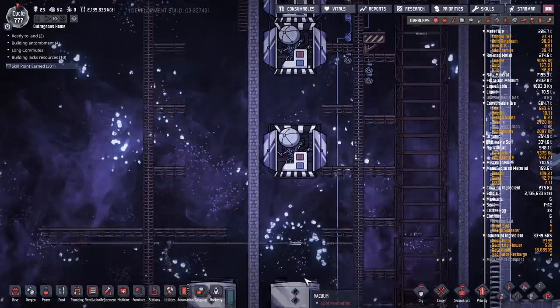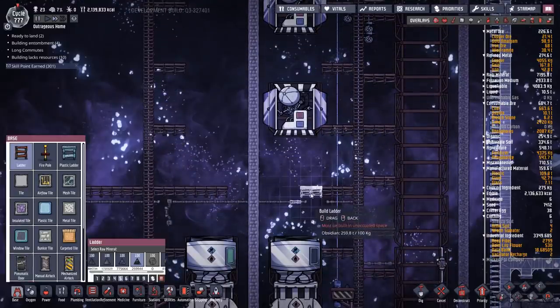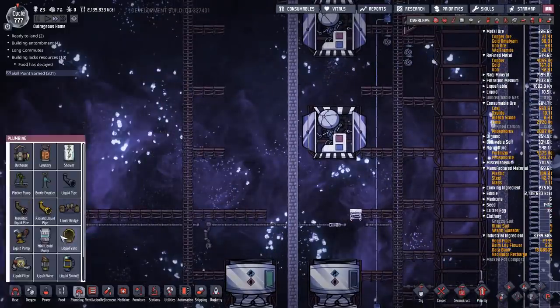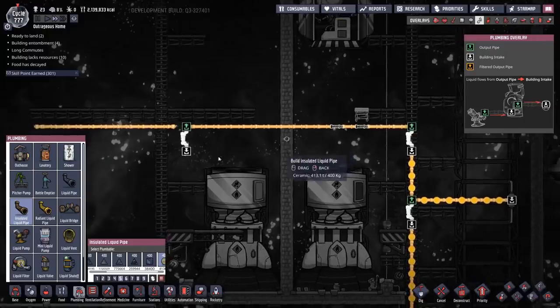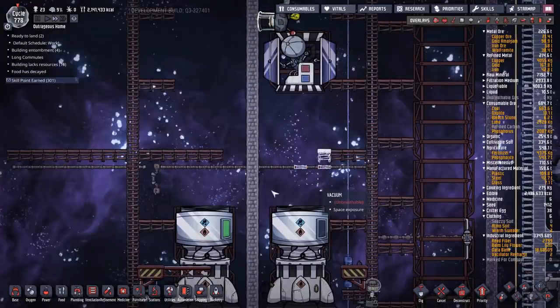We should start constructing these - but first I want to get a ladder across here and construct that last piece of piping. I also want to fill in the rest of this with ceramic - this allows me to pump the petroleum in. I could bring it in the other side, but later when I upgrade this, this will have been a convenient choice.